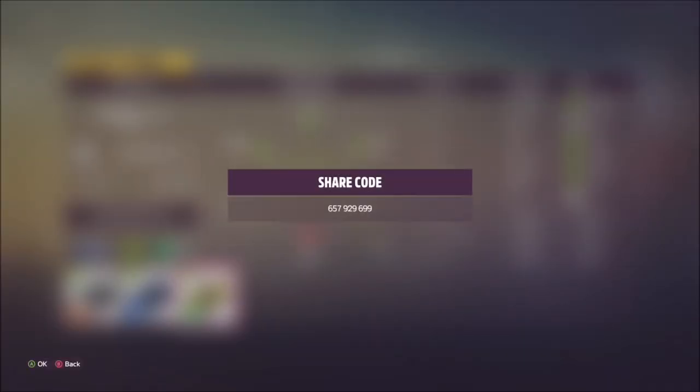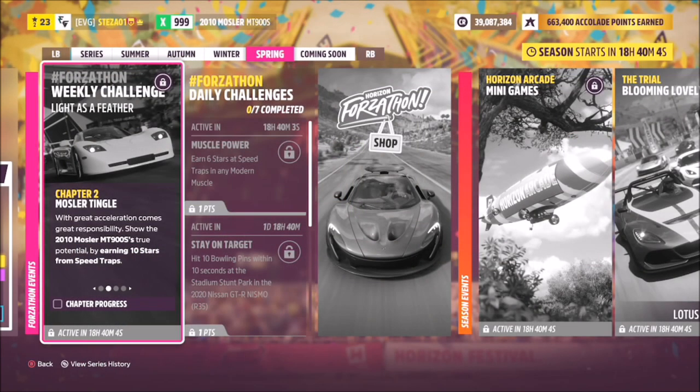I've created a tune for you guys to use — it's called Forzathon. The share code is 657-929-699, and this will hit a top speed of about 246 miles an hour, which is very useful for these challenges.